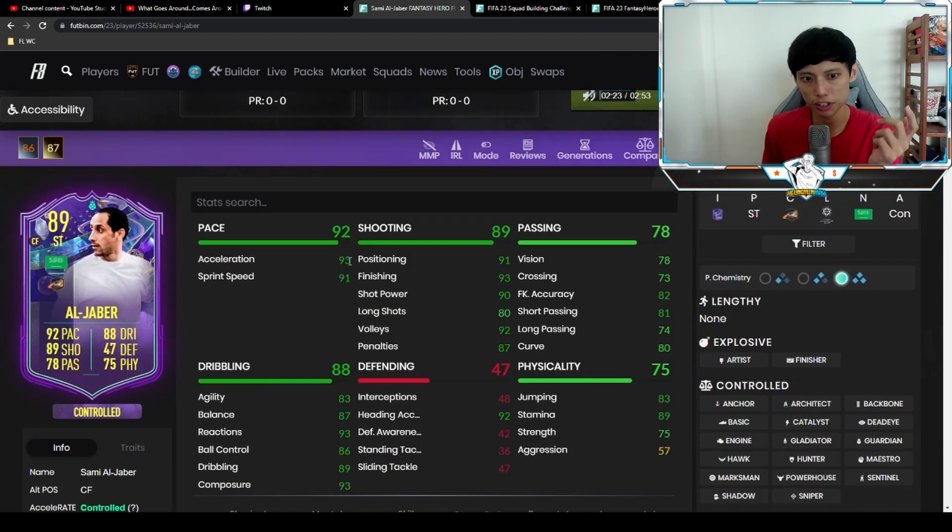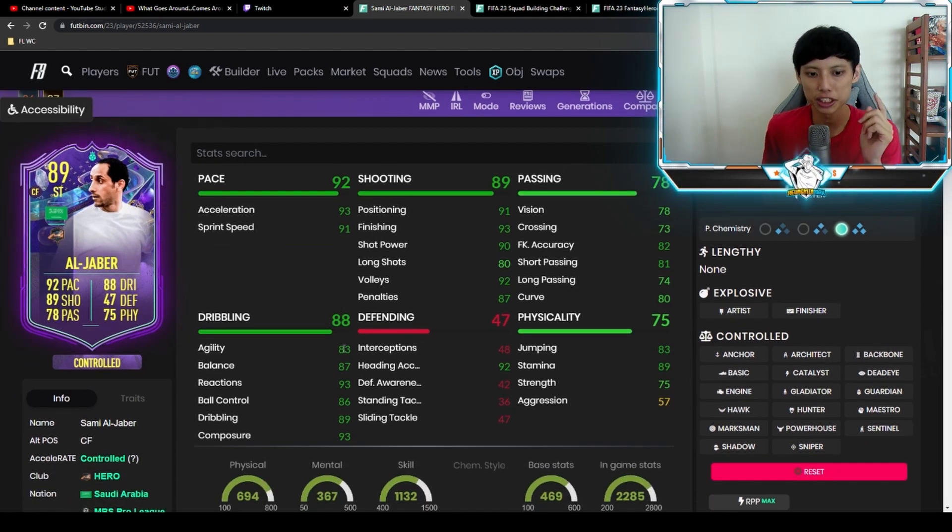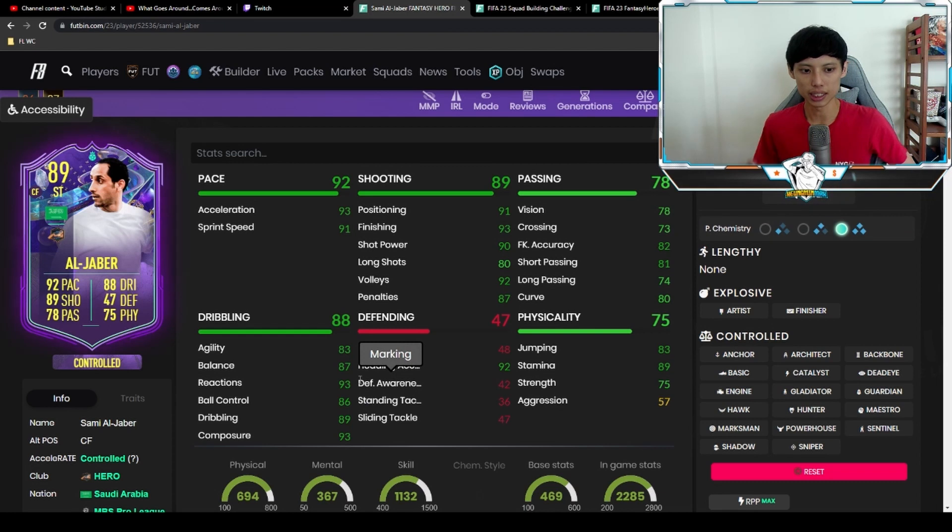93 acceleration with 91 sprint speed — that's really fast. 91 positioning, 93 finishing, 90 shot power, so all his important shooting stats are above 90. 78 vision, 81 short passing, 74 long passing. 83 agility with 87 balance — I might want to boost those. 93 reactions and 93 composure is fantastic. 86 ball control, 89 dribbling, 89 stamina, and 75 strength.